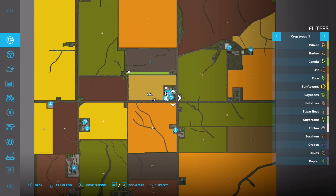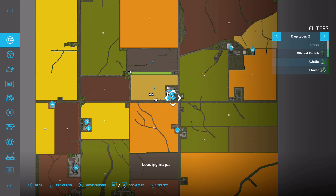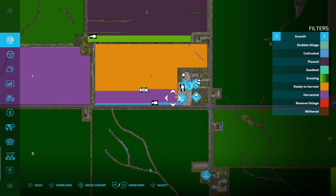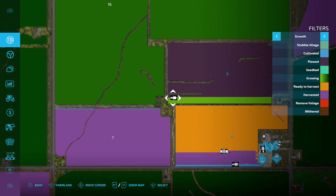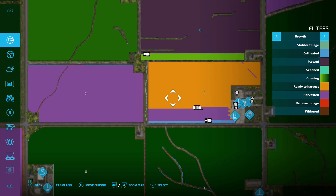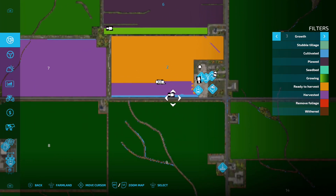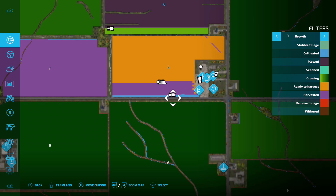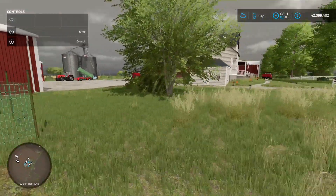What I really like about this map - on the website it says the farm has basically been left to somebody because they've had enough of farming. Some of your equipment is already in the field: you've got a tractor seeding, harvesters halfway through harvesting a field, and another tractor cultivating. So you've already got jobs started off, which I think is a very nice touch.